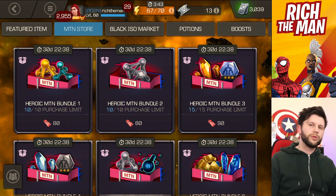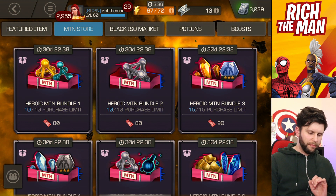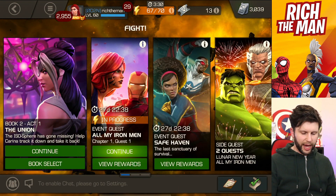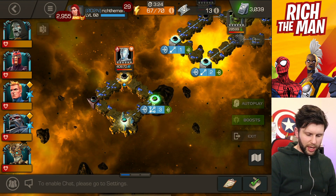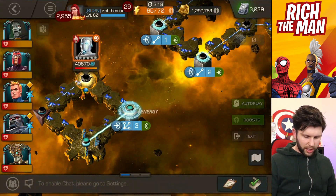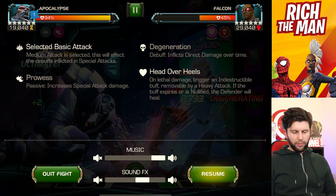It's a very straightforward event: do the side quest, get your Mojo Bucks, then decide what to buy in the store. Let's finish off by doing a bit of legendary difficulty and seeing how the enemy bosses are. First up is the Superior Iron Man quest, then we'll move on to the Hulk Buster fight.